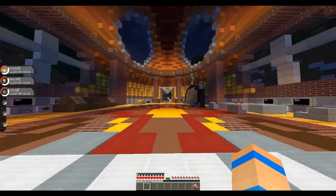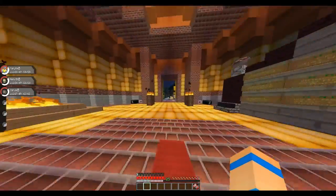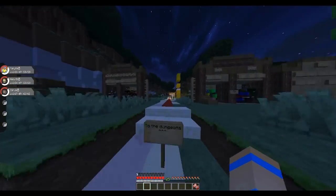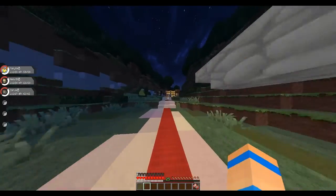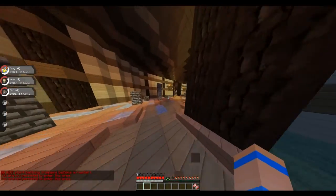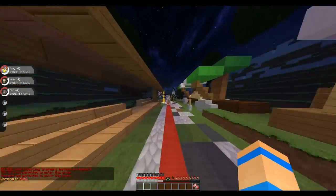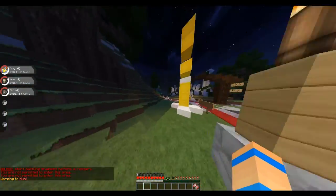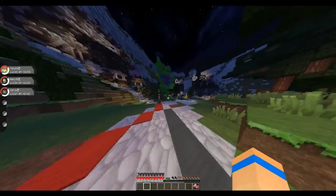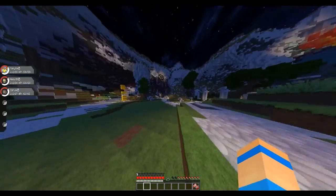Alright, I know where Mount Steel is. We are back on track guys - we just gotta go back to hub one and go to Mount Steel, which I do know. Can I go past here yet? No, I still gotta go to hub one - that's fine, that's completely fine with me. Now that I actually know what to do, I'm in a definitely better mood.